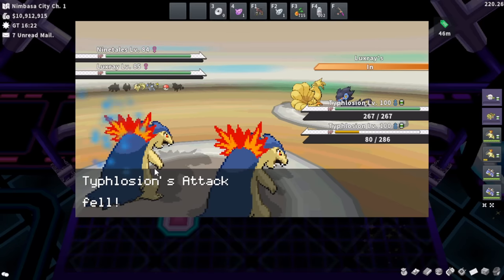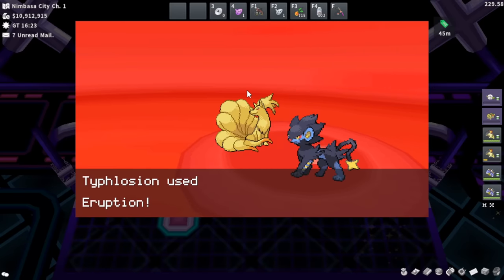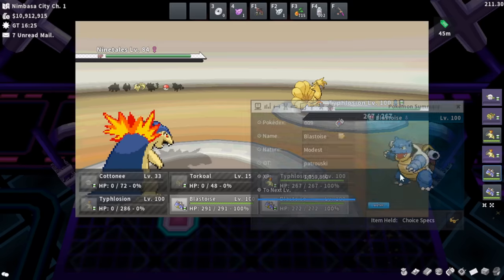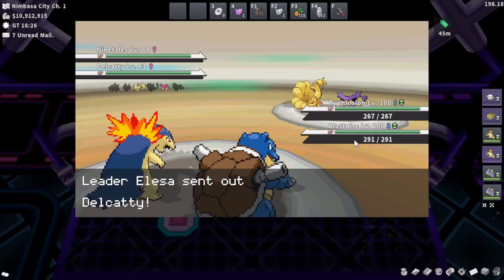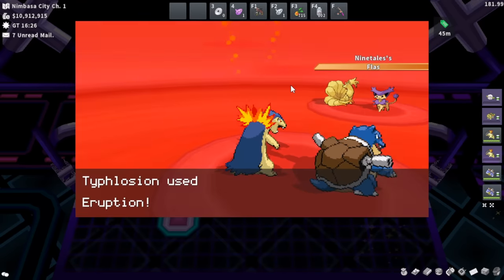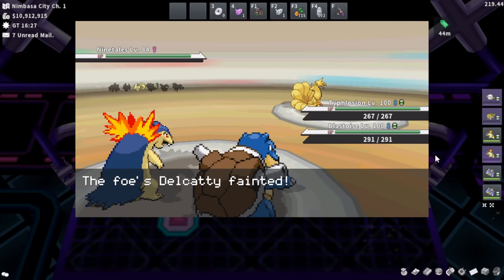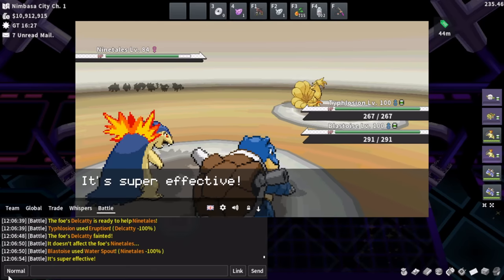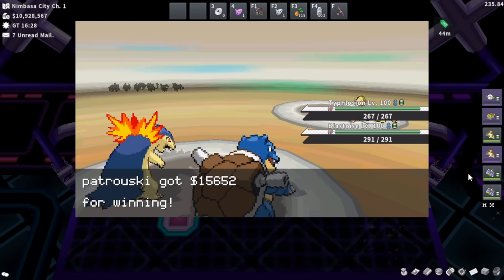Eventually you'll have two low HP Typhlosions versus the Flash Fire Ninetales, and one of them will die. Bring in your Blastoise. One of my Typhlosions went down before the other, so I can safely bring in the Blastoise — Choice Specs STAB Water Spout Blastoise one-shots the Ninetales, even with Sun still up. You can deal with Flash Fire Pokémon 100% of the time as long as you have a single Pokémon in the back. People often say their entire gym run got stopped by a Flash Fire — just let your Typhlosions go down slowly and bring in your backup.